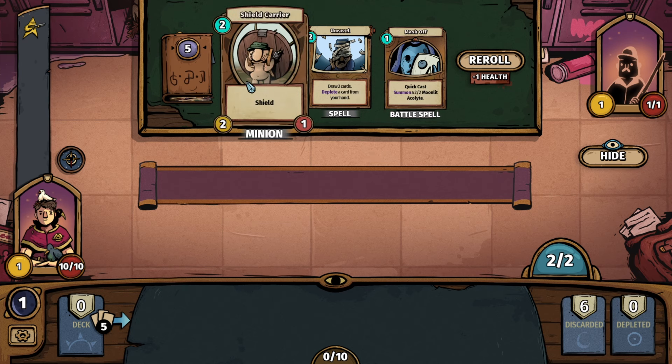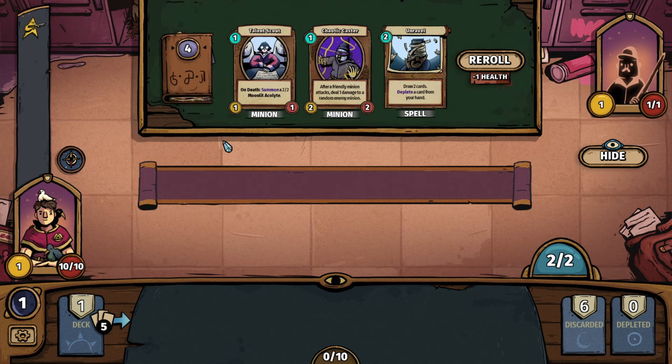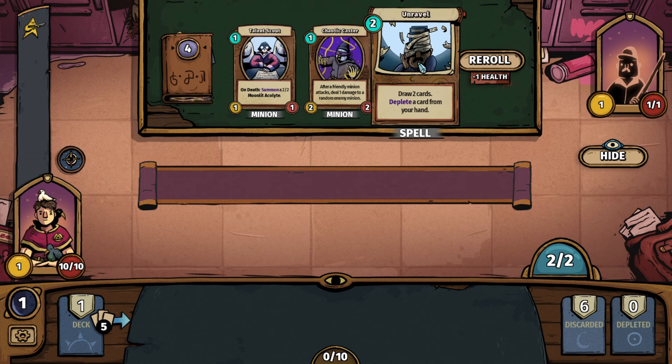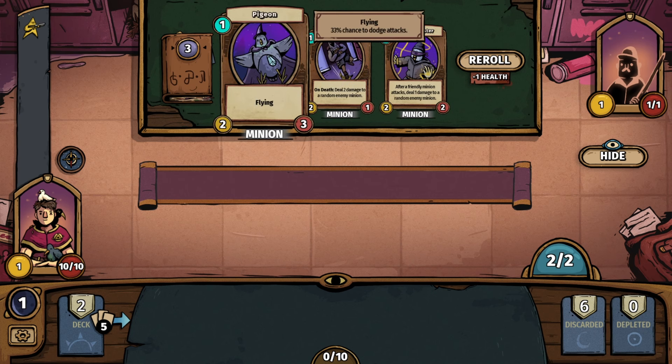We have Unravel — draw two cards, deplete a card from your hand. And Quick Cast — summon a 2x2 Moonlit Acolyte. I think we'll go with Mask Off — that's a fine battle spell. Next up we have a Talent Scout: on death, summon a 2x2 Moonlit Acolyte. We have a Chaotic Caster — give a friendly minion attack, steal one damage to a random enemy minion, a 2x2 unit. Let's go with the Chaotic Caster. The Pigeon is flying — flying units have a 33% chance to dodge attacks, which is quite nice. Let's go with the Pigeon.